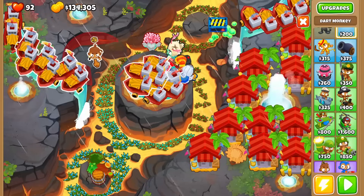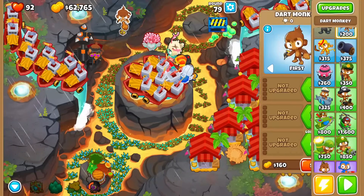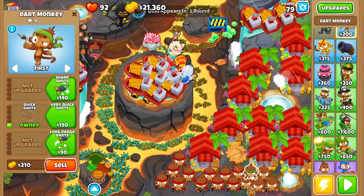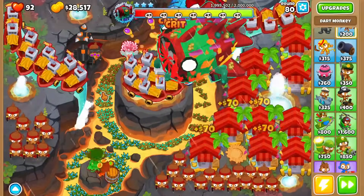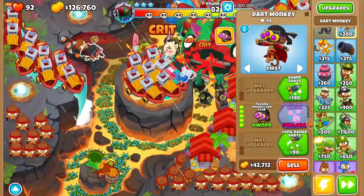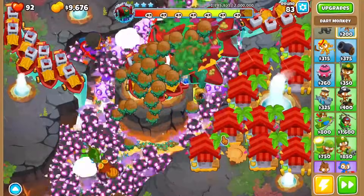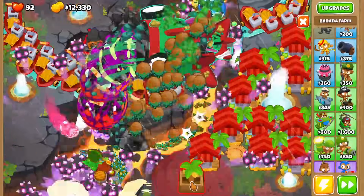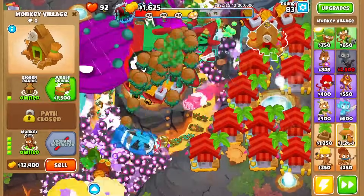Against tier 3, we are going for a dart paragon by placing down all tier 5 dart monkeys and also 25 2-2-0 dart monkeys as sacrifices. For even more cash, place down two monkey cities — one on the left and one on the right side of the map.